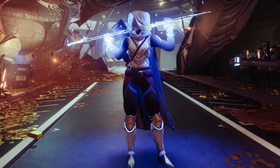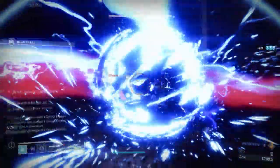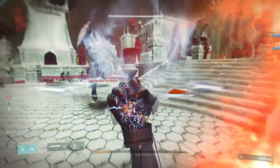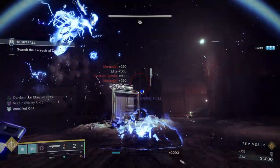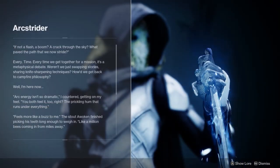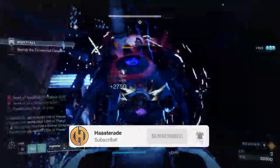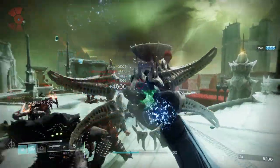All right, Arcstriders, your time to shine is now. The Arcstrider Hunter got some amazing perk synergy with the release of Arc 3.0, and today we're going to pair that revamped Arc subclass with an exotic that does what hunters do best — going invisible. Not only that, you'll be able to punch everything to death and vanish in an instant. Doesn't matter if they're champions in Grandmaster Nightfalls or Hive Guardians in Master content — nothing will be able to withstand the sheer power behind this build.